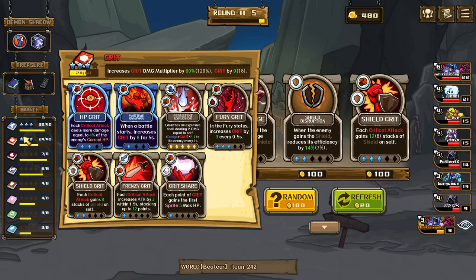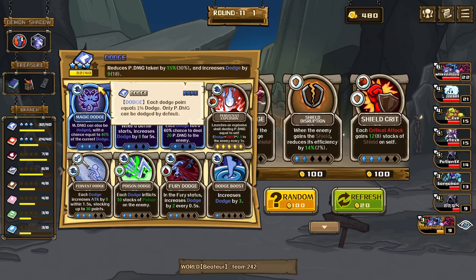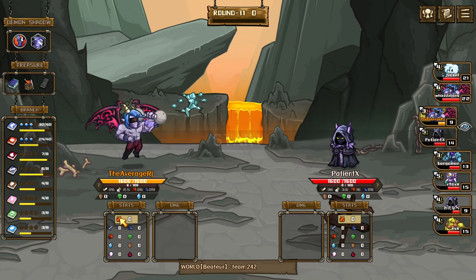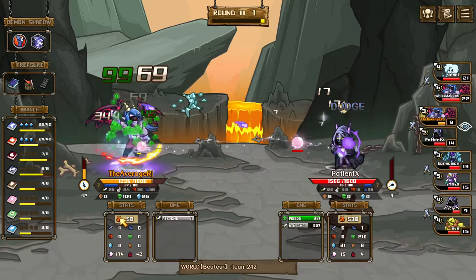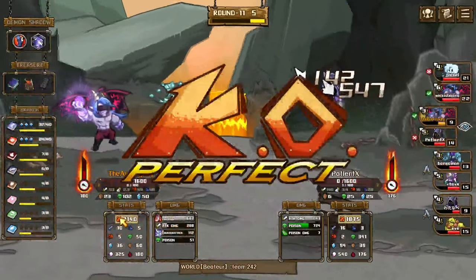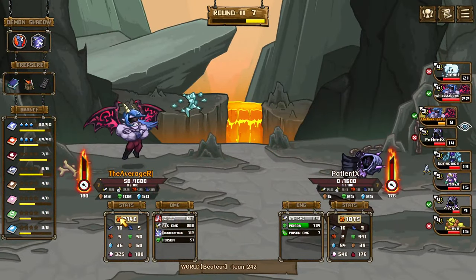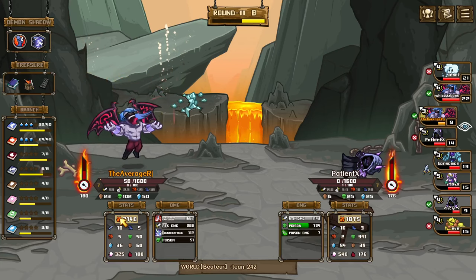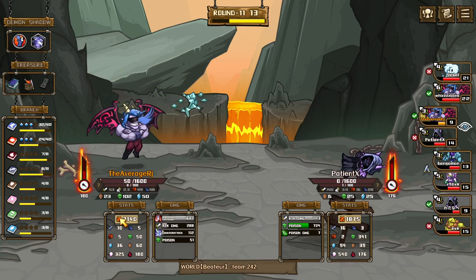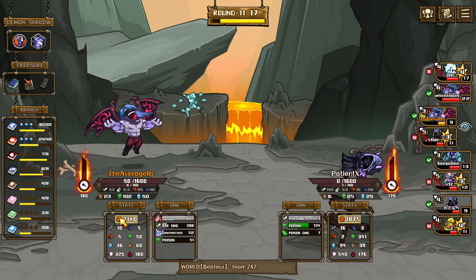We got more agility, we got more crit, more dodge — first five seconds we gotta do something in the first five seconds! We're getting bodied for real. Let's go — we got our first one in a while! Come on, that's how we do it boys! Persistent explosion carried us.